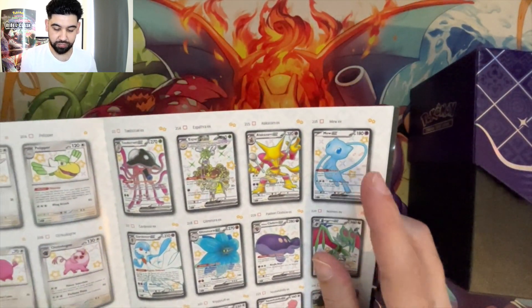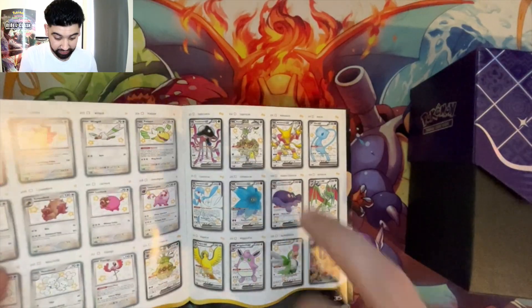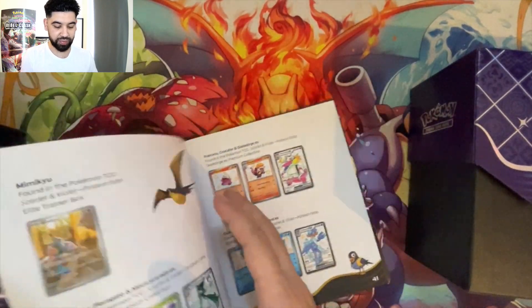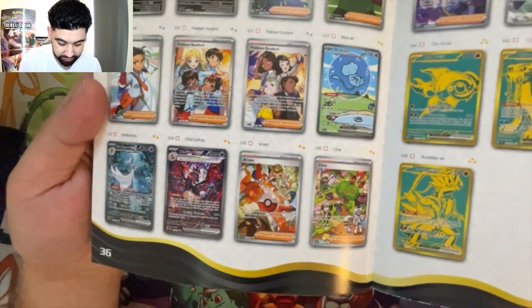I pulled the Mew full art shiny. I do want the Alakazam. I do want every card in here, but specifically Alakazam and Pidgeot. It is Pidgeot — it looks really cool. And then obviously the secret illustration rare — Guard EX, Charizard. I really like this Clive full art trainer.